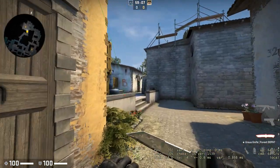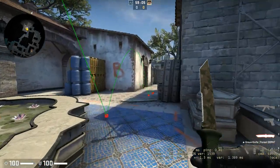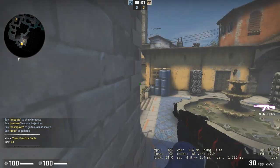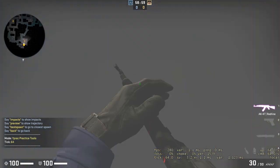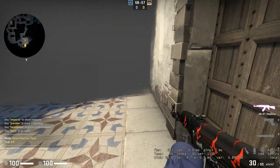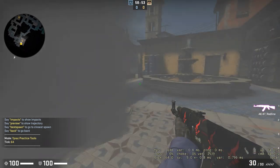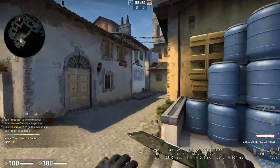It's going to be a coffin smoke. This is a good coffin smoke — it has no gaps, so they can't peek up top. They can jump up, but you can kill them. There's no gaps for a one-way or anything. And if they try to walk out on the side, there's really no one-way — you'll see them. So that's a good smoke.